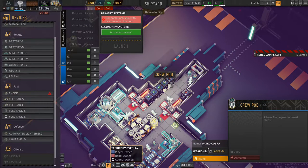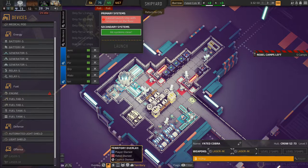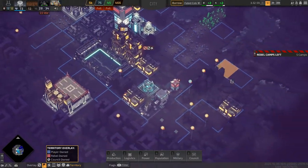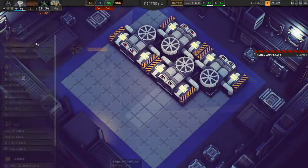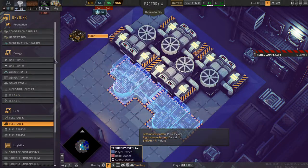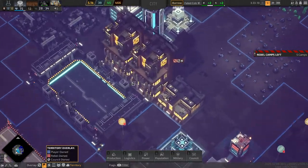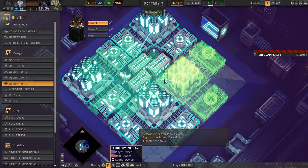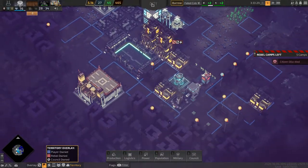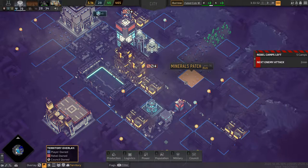Why are these crew pods lit up green but this one's yellow — or orange, or bright red? We'll have to wait for them to clear that up before we can launch. Oh, resources are full — we need to spend stuff. What can we spend on? Let's just add more fabs, that'll get rid of it. Add more power. The resource problem has been solved, and the next enemy attack is in two minutes — I need to launch this ship.